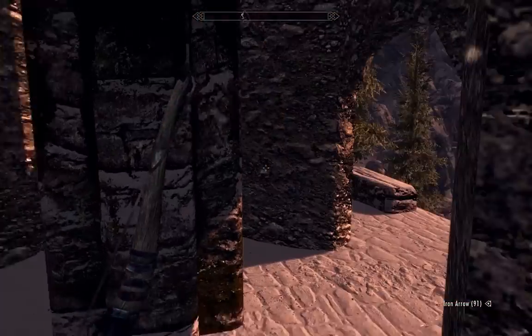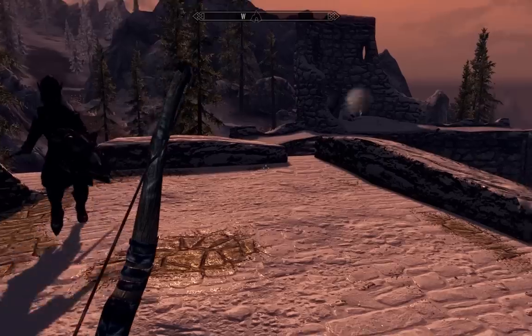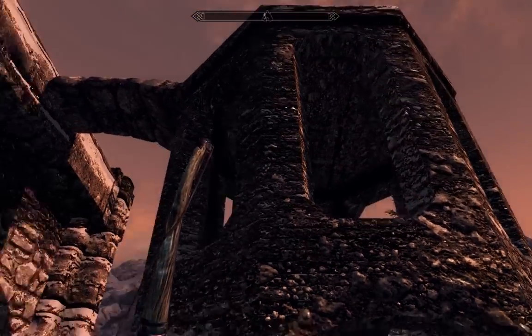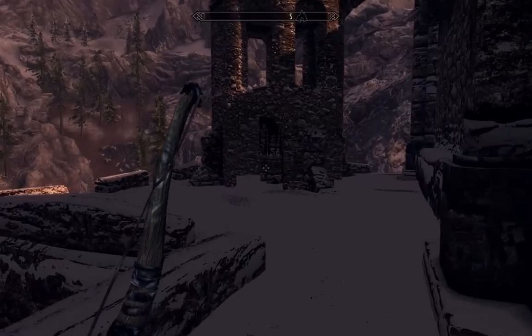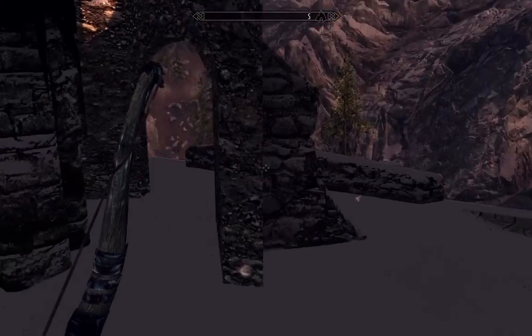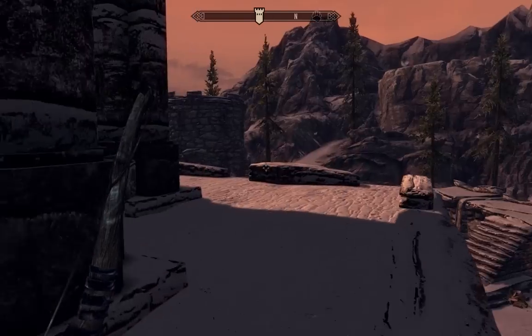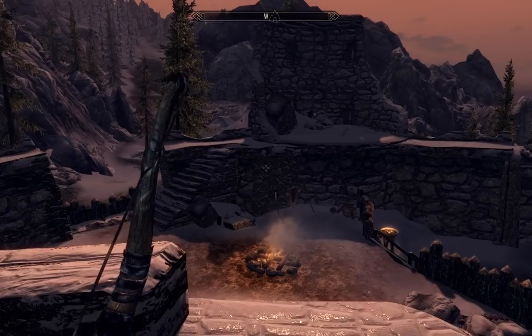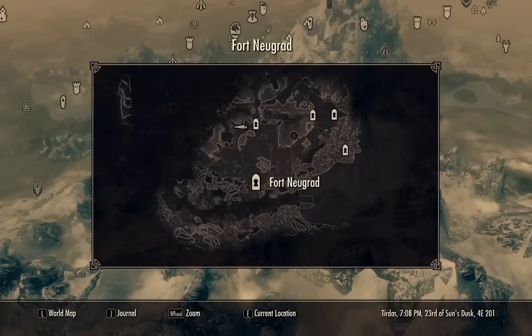The last thing to check is to drop down to the second level we couldn't get to before and see what's up here. Doesn't look like there's anything in there — just a watchtower of some kind. It seems like there would be something up here, but there really isn't. All the good stuff was inside — but I'm not complaining, because there's tons of good stuff in there. This wraps up the Fort Nugrad walkthrough. Thank you guys for watching.